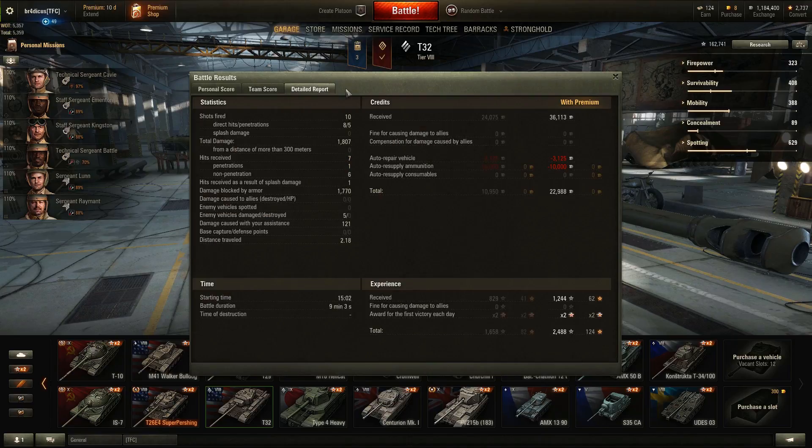I would probably like to have done 2,000 damage, but I was probably a little bit more cautious than I needed to be. Certainly happy with the survival though. Made 22,988 credits, blocked 1,770 damage — I'm happy with that too, as that's damage that could have been inflicted on somebody else. I do have a premium account, so that gives me a little bit extra credits. Something does seem a bit off with how World of Tanks does its credit rewards, but a few dollars a week for premium to ensure you're still well in the black is a small price to pay.